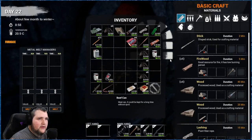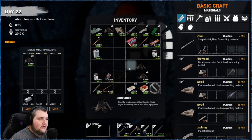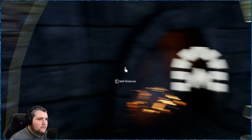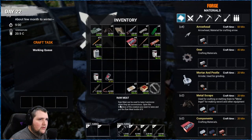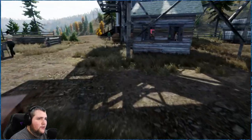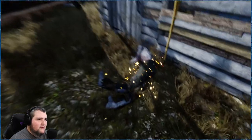Let's throw that eight stack in there, and this eight stack — so that gives us 12. It takes four low quality metal ignits to make one gear, so we're going to have to make a lot of those.